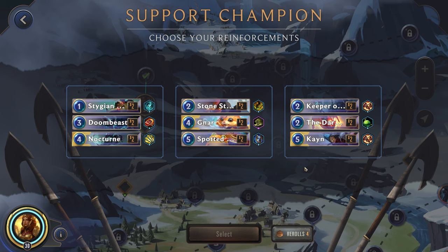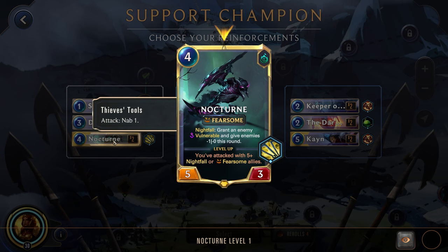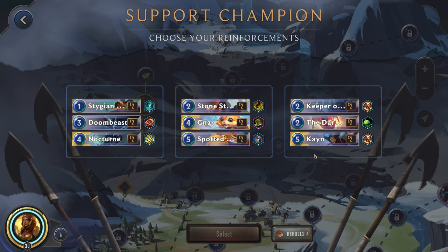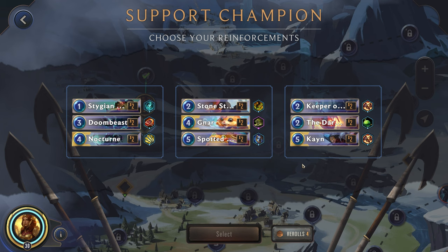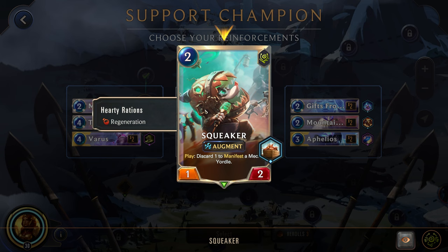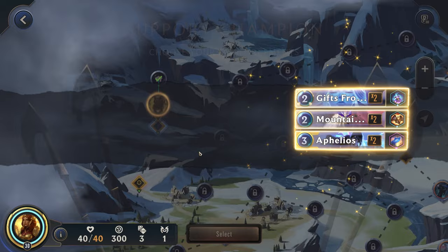Alright, support champion — let's see what we can get. Gnar has Stone Stacker, that's not looking too great. Nocturne's interesting because he has Nightfall, so we get bonuses when it's not the first card we play. Not really a huge fan of any of these. Let's do a reroll, try to get something a little bit better for us. Alright, more Nightfall. Rumble is an interesting one. Varus. I think we'll go for Felios, but nothing here really looks too great for us.